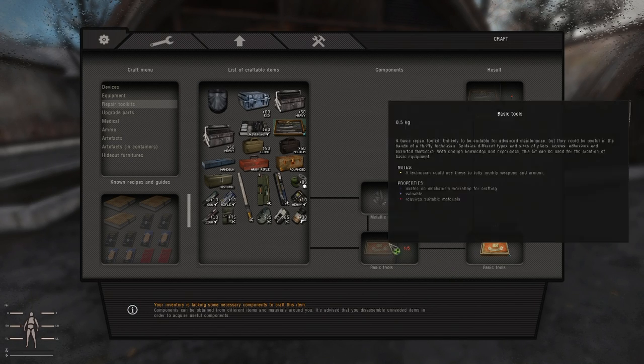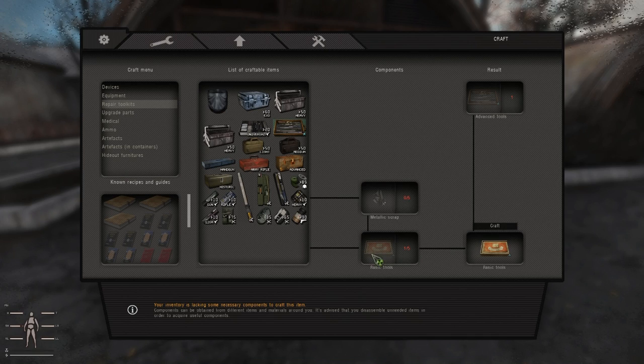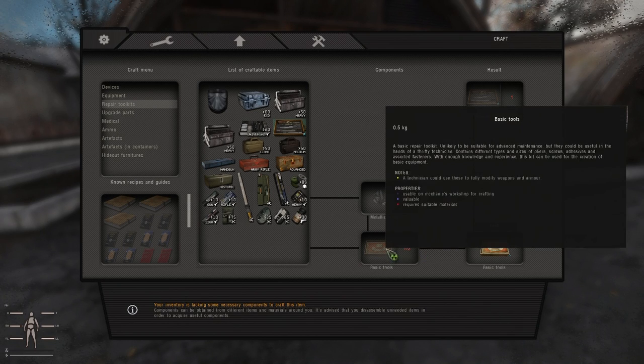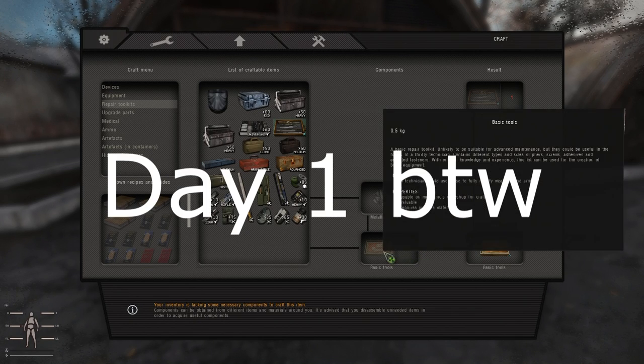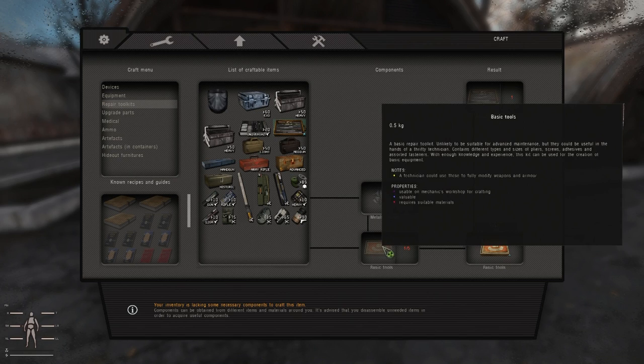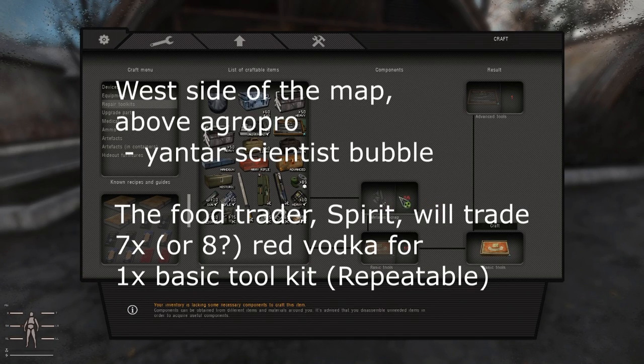The downside is you need to get five basic toolkits. So that means you need to run a lot of missions — or you can go to Yaton at the Research Institute. There's a trader called Spirit who gives you one basic toolkit for every eight red vodka, and that's how I got my last three; the other two were from stashes. Also, you can get five metallic scrap from dismantling a shovel that you can buy. So after you get five basic toolkits and the scrap, you craft it and you get advanced tools.